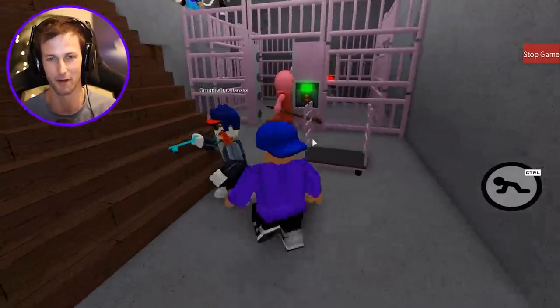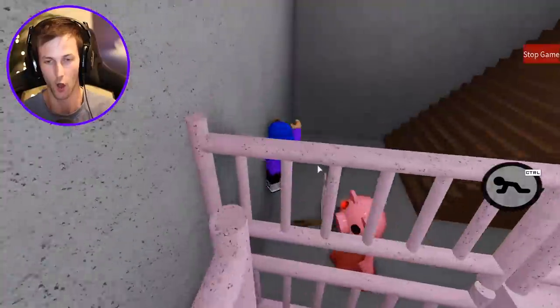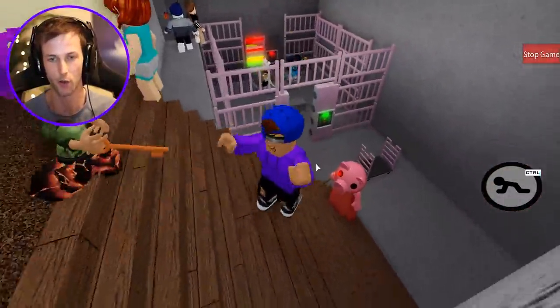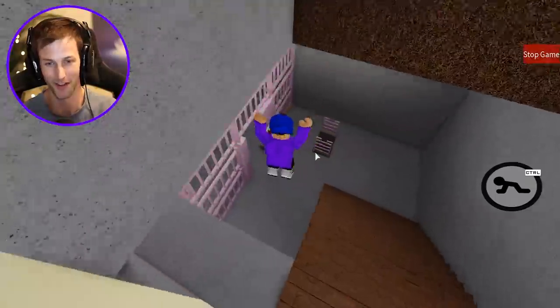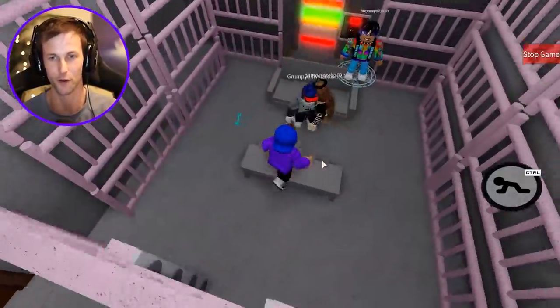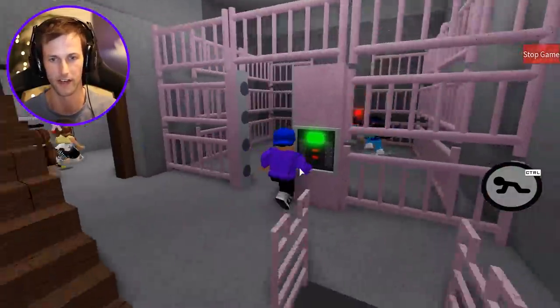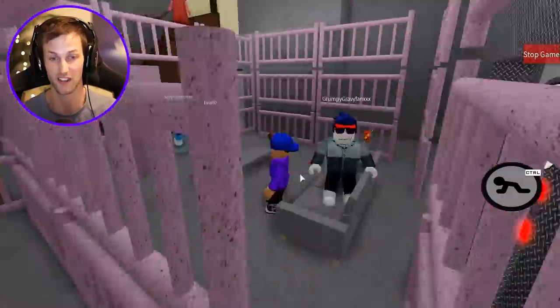The hammer's inside there so we have to go in there to get the hammer. Piggy's got a couch and a little bench in there. Go get him, Piggy! Distract him while we escape. Somebody just picked up the hammer, and I think the white key's in here — yes, it is. So hopefully Piggy just stays upstairs.